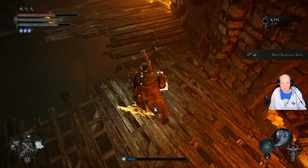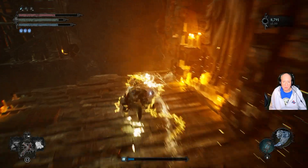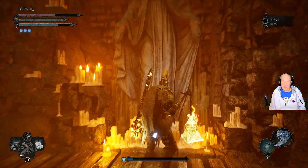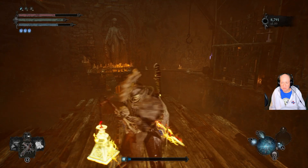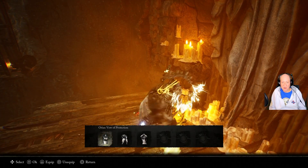This floor will break away, so you're going to want to jump it. You're going to want to interact here. First time you interact with it, it'll just give you the three dots. So you're going to want to do orient valve protection.